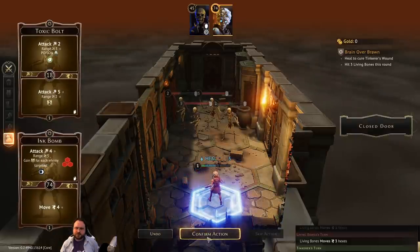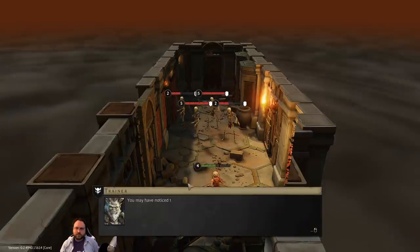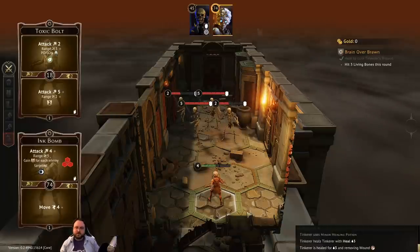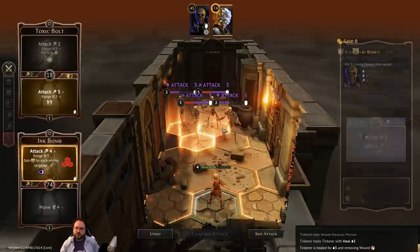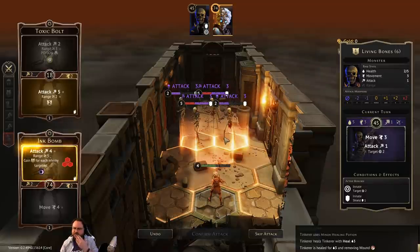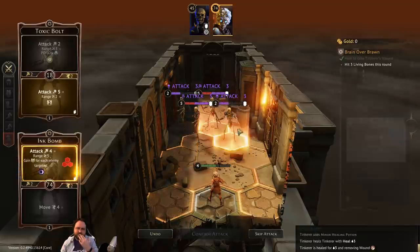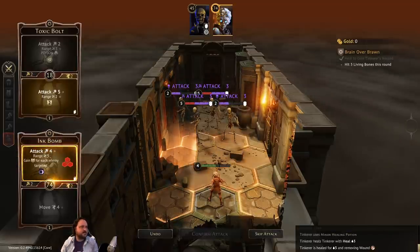Using a heal ability while wounded not only recovers hit points but removes the wounded condition. That's different from poison — healing removes poison but doesn't restore hit points. Now for Ink Bomb: you can rotate the AOE shape. I actually wasn't sure about the UI for rotating — I got a hint in chat that I should target the three skeletons on the right. You can rotate with R.